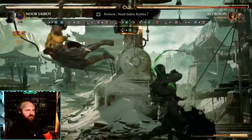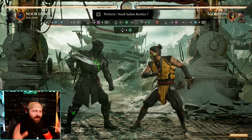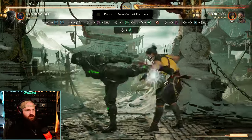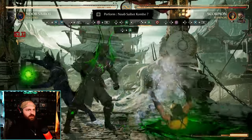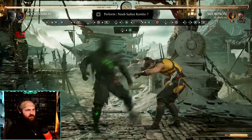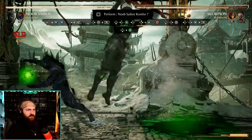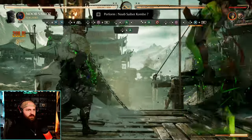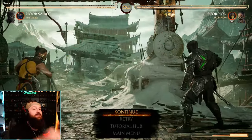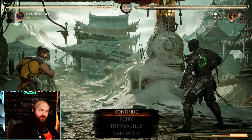Be honest with you — the timing on that one is rough, especially at the beginning. While they're frozen you have to immediately do down-forward-one enhanced, and then while still frozen do down-back-two and hold it. You're doing two specials back-to-back while they're frozen with no time to delay. Uppercut at the apex of their arc. Those two specials in a row just take some practice, but you've got this.